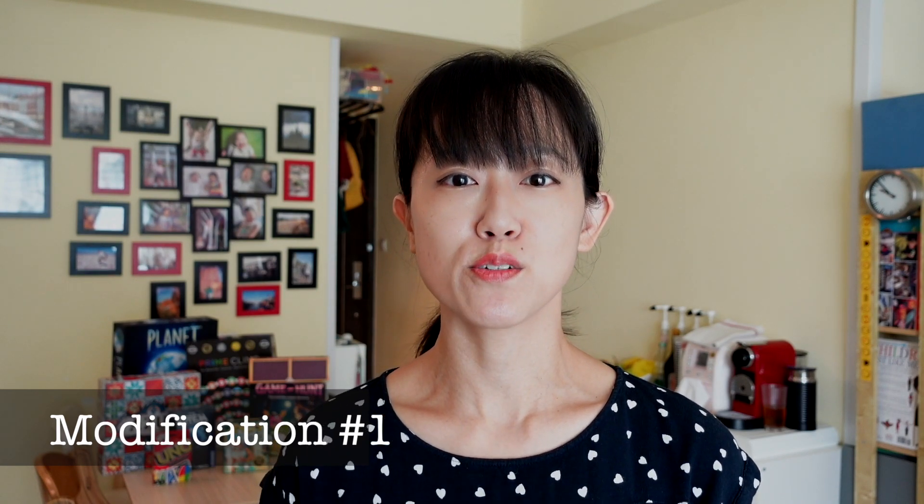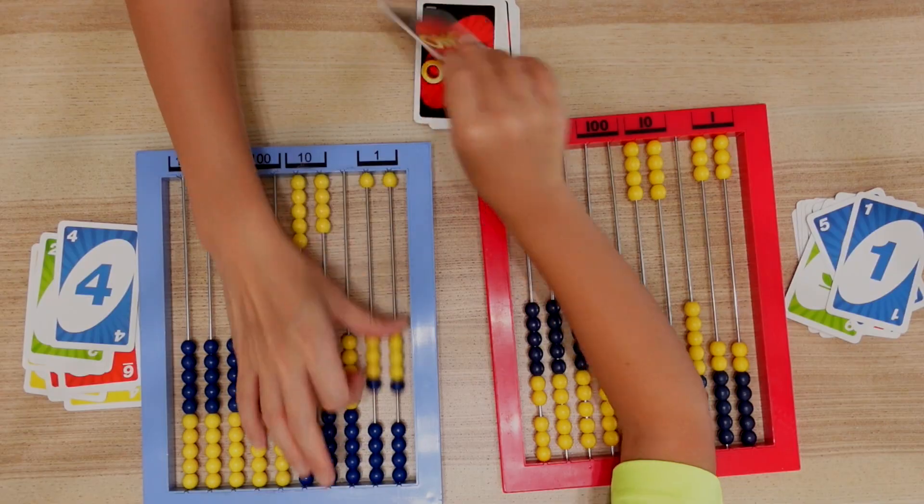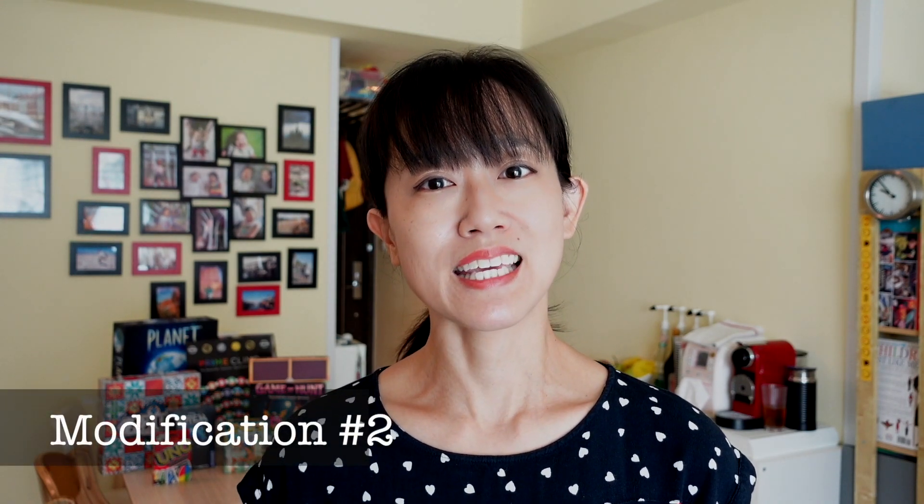Let's talk about actually using this game to introduce, teach, and practice place value and trading. The first thing I'd do is make sure that kids have a basic concept of place value and how to trade. To do this, we can play a basic version of the game using Uno or playing cards with the learning abacus and play to 100. Kids don't have to have place value and trading completely mastered yet, but the point is to make sure they have a basic idea of the place values and how they change.